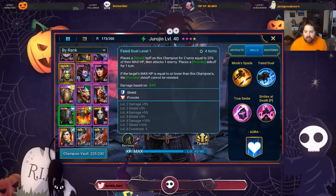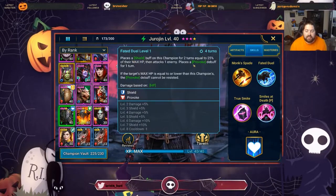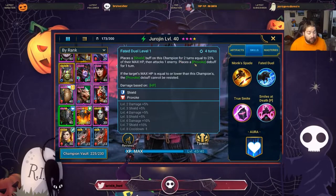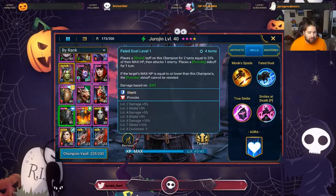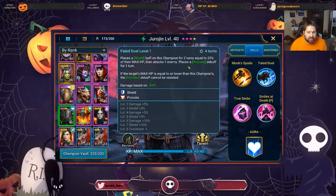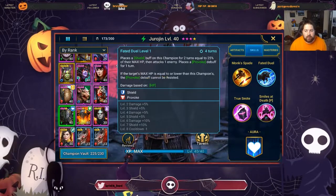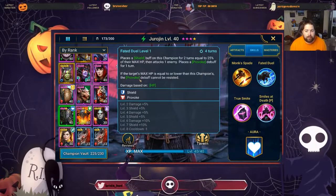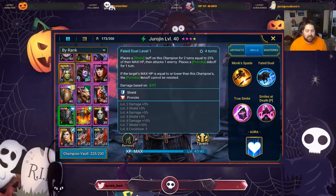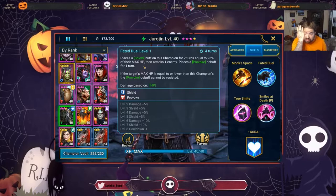His A2, Faded Duel, places a shield buff on this champion for two turns equal to 25% of his max HP, then attacks one enemy and places a provoke debuff for one turn. Important note: if a skill places a buff like a shield, you don't need accuracy. But if it places a debuff, you need accuracy. This is a 100% chance provoke. Also, if the target's max HP is equal to or lower than this champion's, the provoke cannot be resisted — though it can still be blocked by block debuffs.